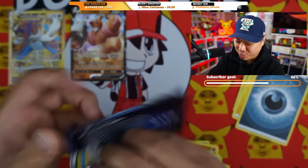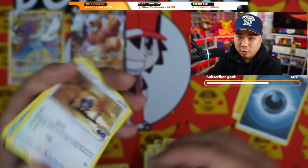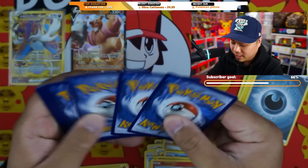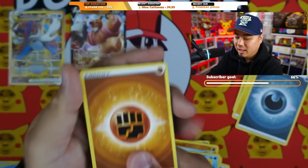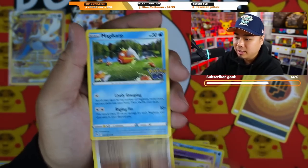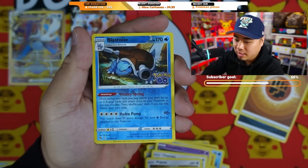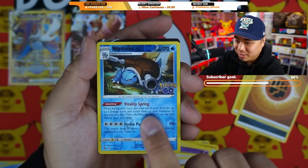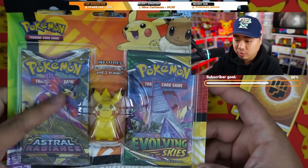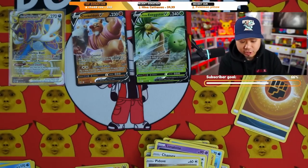Trying again — want a Ditto card. Last Pokémon GO pack: Fighting Energy, Lunatone, Chansey, Ivysaur, Pidove, Magikarp, Onix, Eevee, Nidoran, Blastoise reverse hollow, and an Alolan Exeggutor. Decided to open another eraser set since we already got one — hopefully the one on the shelf is still there for the collection.